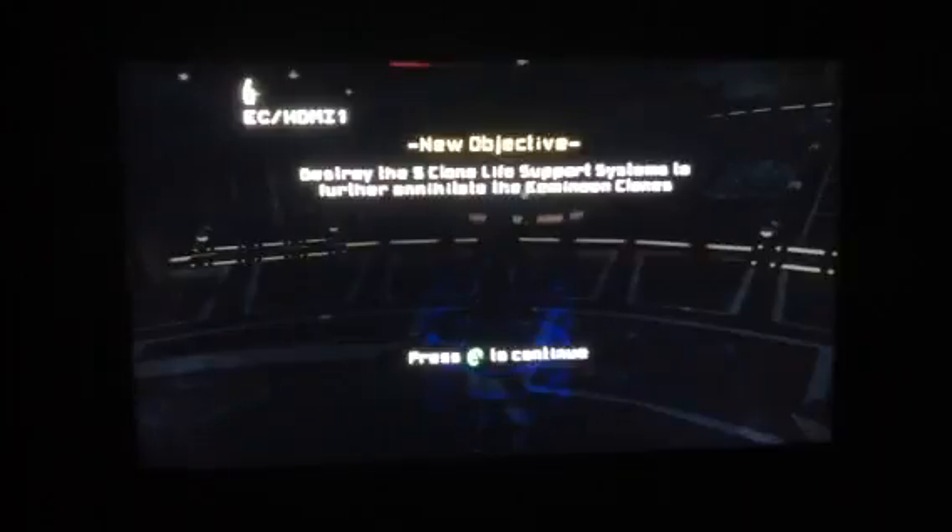The chancellor is now Emperor Palpatine, the bad guy. Here we go. You know your objectives — destroy the computers keeping the Kaminoans' clone pods alive before they can create any more traitorous anti-troopers. Alright, so now we have to go in here and destroy the life support pods before they can create any more anti-troopers.